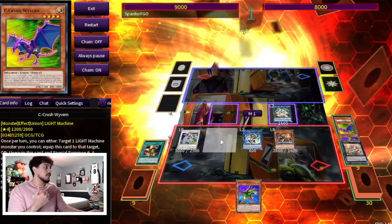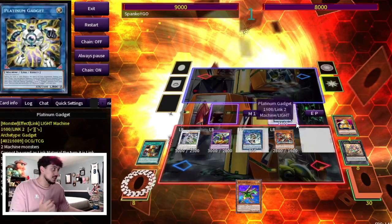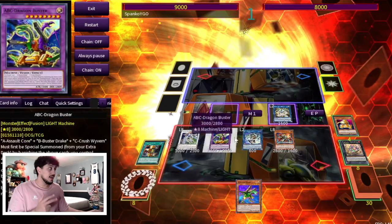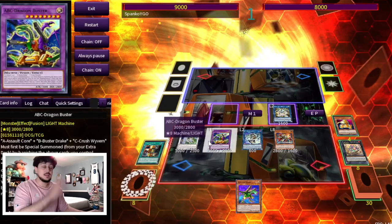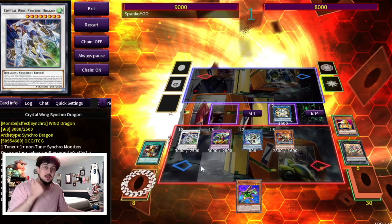We're going to banish our A, banish our B, and banish our C. It doesn't even matter that we milled that second A. The end board: we have a Platinum Gadget with an IP Mascarena, a Regulus negate, a Dragon Buster as a disruption, and a Crystal Wing monster negate — all because Rakephobia is a card, which is absolutely insane.